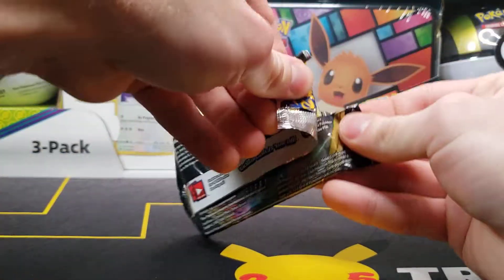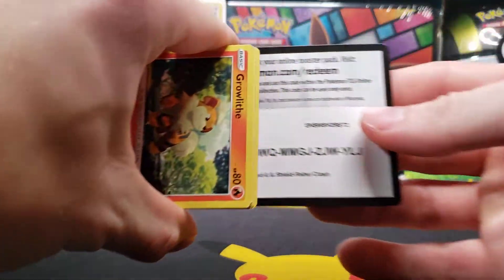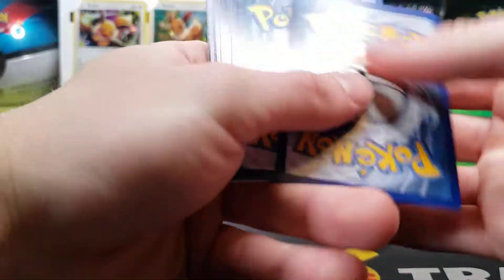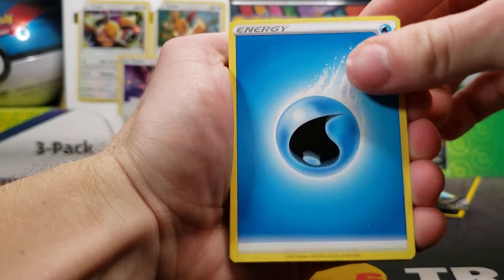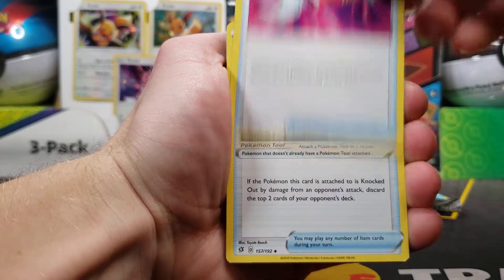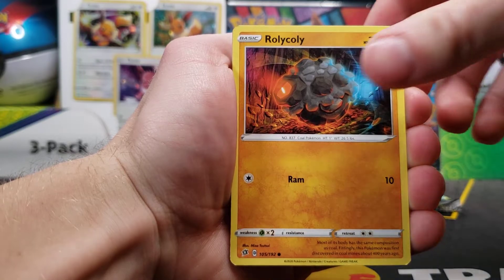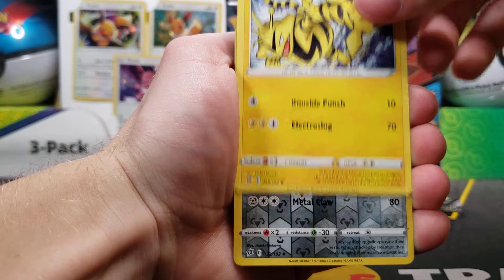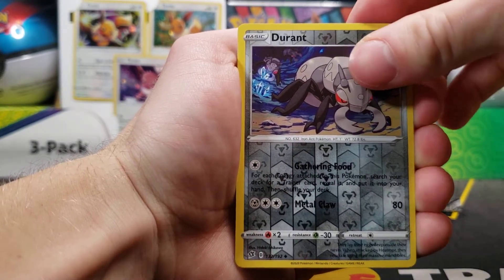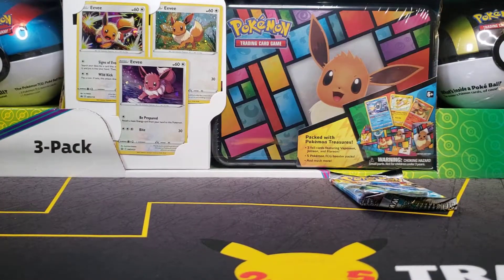That pack just came off from there — it's always interesting seeing how rough the packs are after being in the tin; they are definitely a little too big to fit perfectly inside. We got our Water Energy, Electrode, Tool Scrapper, Cursed Shovel, a Growlithe, Rolycoly, Meditite, Grubbin, Electabuzz, a reverse — I believe yes, it's an uncommon — Durant, and a Sigilith for our non-holo rare unfortunately.